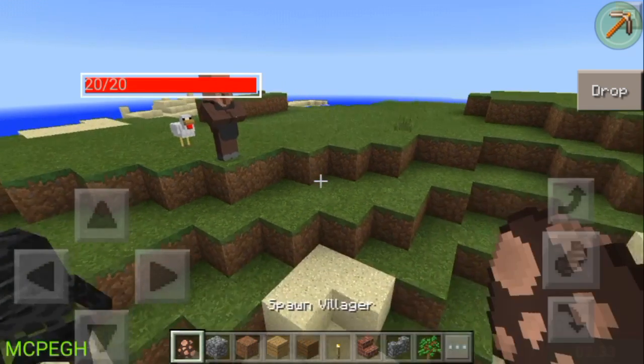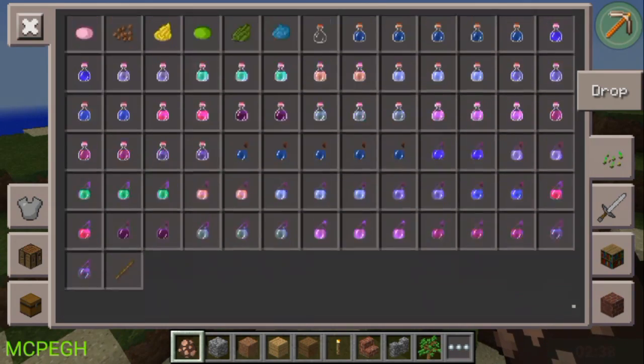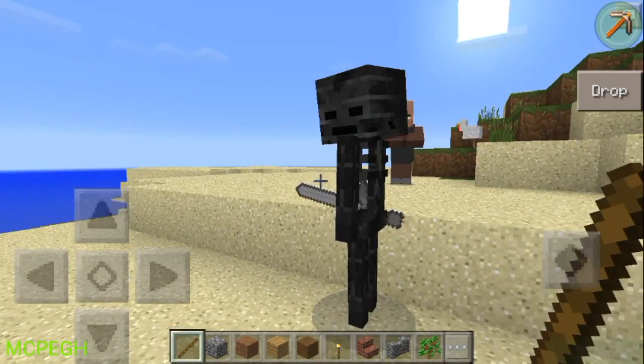Grab a chicken, villager — whatever you want. Go to the search bar and find the first item, then not the normal stick — go to the edge and you'll see the freeze wand. All you need to do is walk a little bit toward the mob.